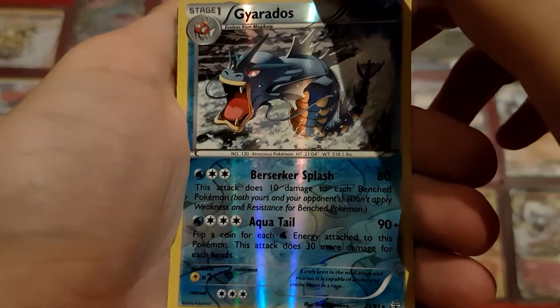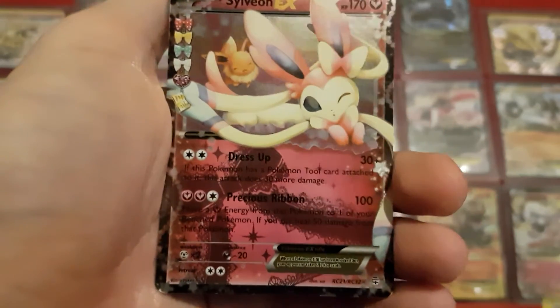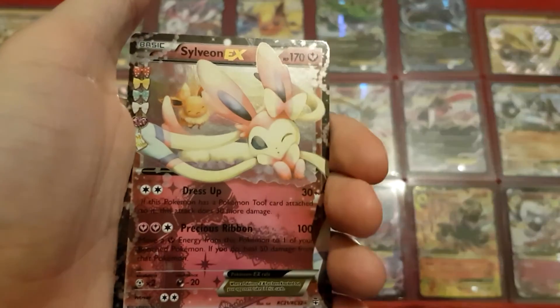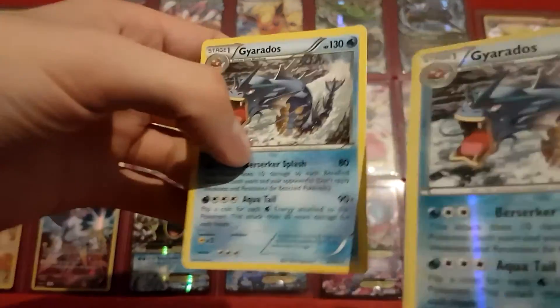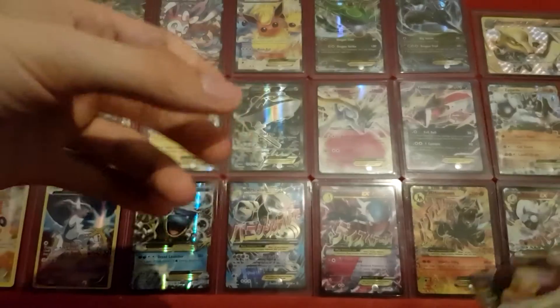Reverse Holo Gyarados — very nice. The last card is Sylveon EX. It's always nice. Oh, I forgot there's a Radiant Collection card — something behind there. Sylveon EX, I already have one right here, but it's always nice to get extra EX cards. And the final card is a regular Gyarados. Obviously I'm gonna prefer the Reverse Holo one because that looks amazing, but still cool. Very happy with this one even though it's a duplicate.